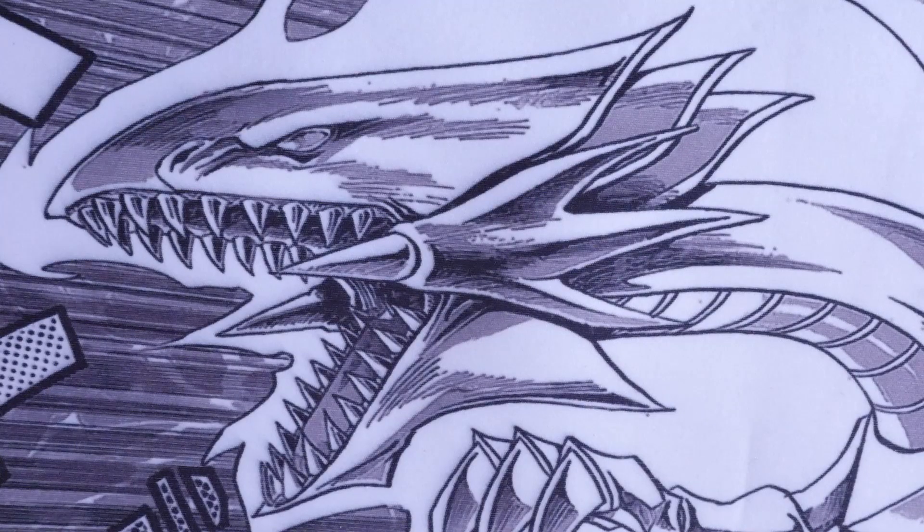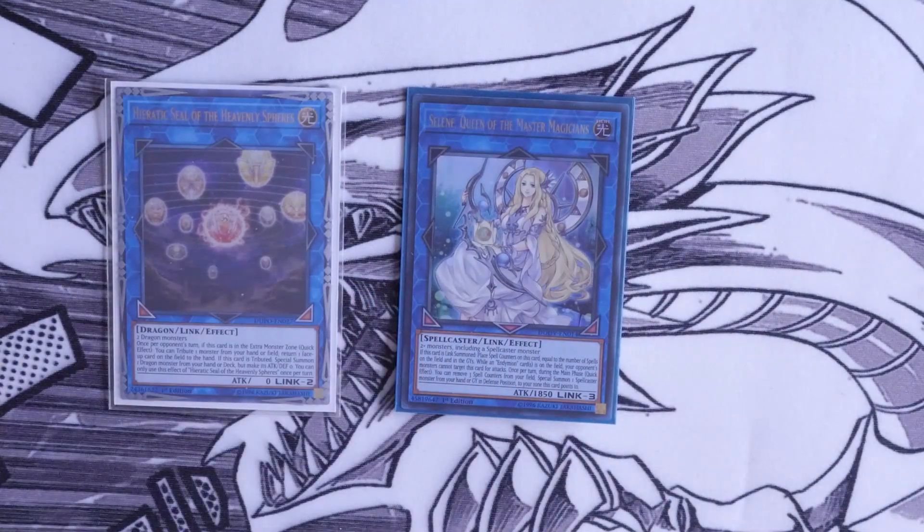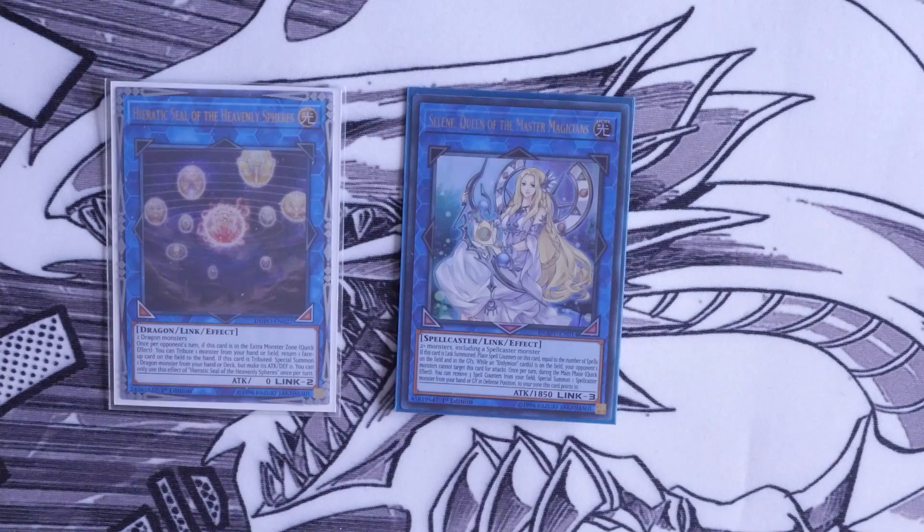Moving on to the extra deck — we only play three link monsters. We play the Hieratic Seal of the Heavenly Spheres, and one Selene, Queen of the Master Magicians. The reason I chose Selene is because it's an incredibly powerful card. It only requires three monsters with one being a spellcaster — that could be your Sage with Eyes of Blue or your Effect Veiler. Because we play a lot of spell cards, being able to bring that spellcaster back can actually help you get into your link 4 very easily.